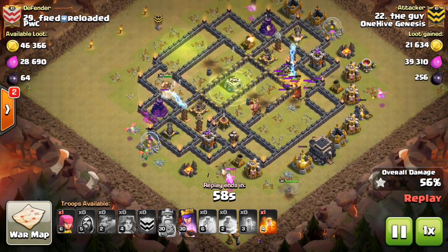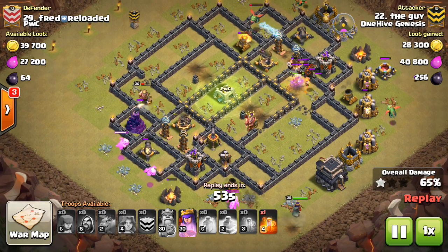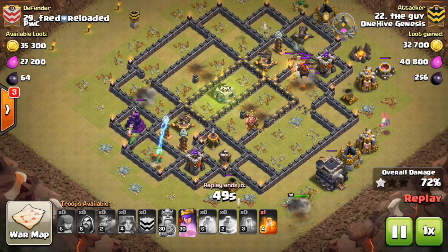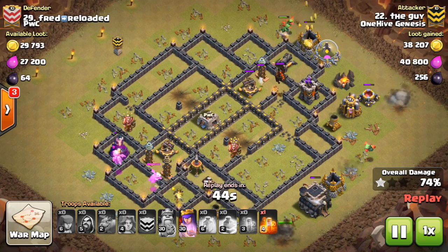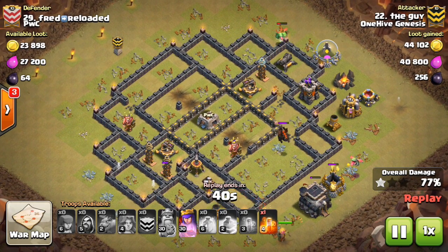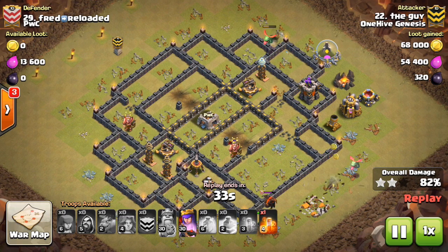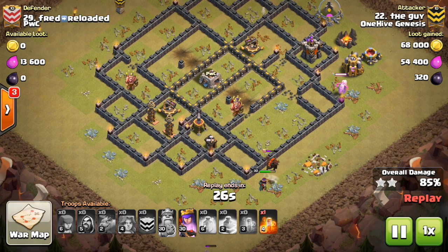He went ahead and dropped his Queen on the other side of the base — not sure why. But look at each side of the base: there's that little Tesla fortress, and the other defenses are kind of tanking for the Teslas. The balloons can't quite make their way in. A few Valks actually try to run in there and get one of the Teslas taken out, but it's just too difficult. That Lava Hound is still up — it's going to head over for the queen, it looks like. The Baby Dragons are taking some damage and just can't quite get the job done. The Teslas are just too brutal.